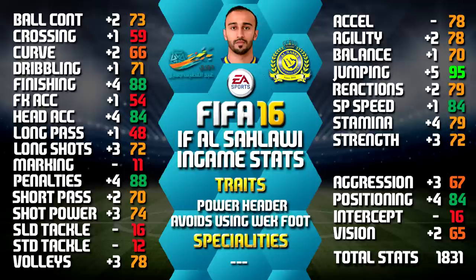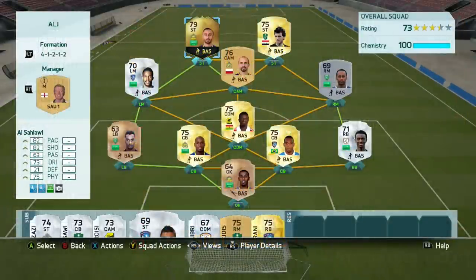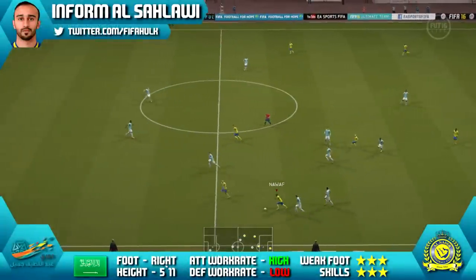You can always pause it for a close look at any of these. So this is the team we'll be using him in, a 4-1-2-1-2 Saudi league team with El Salawi at left striker. So now onto the gameplay, so you can see how he was performing for me.